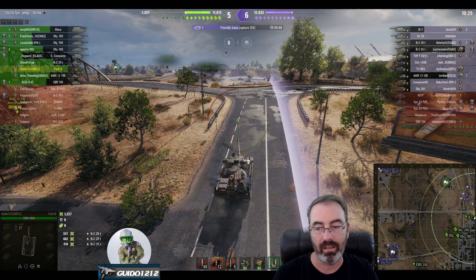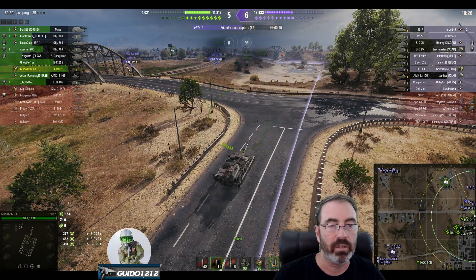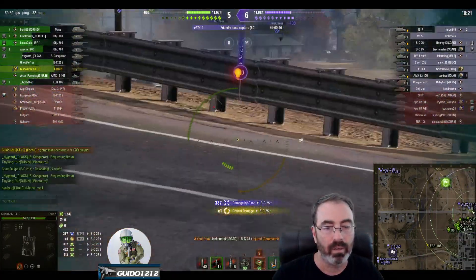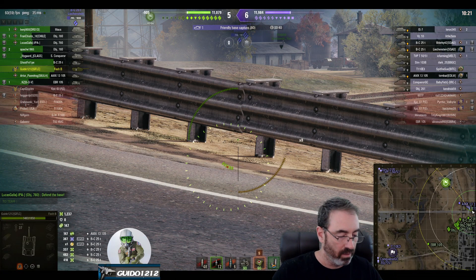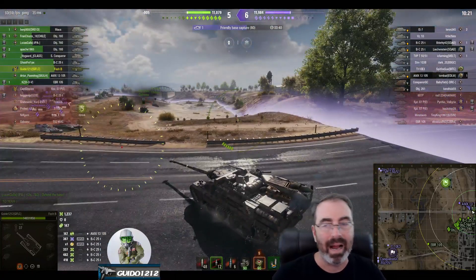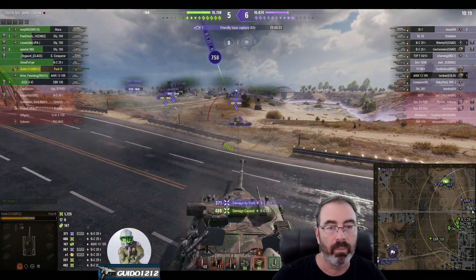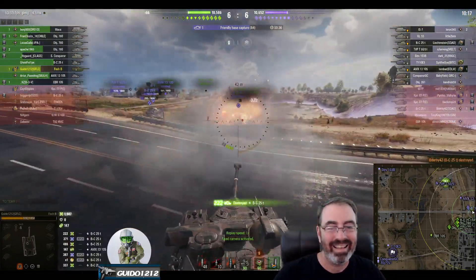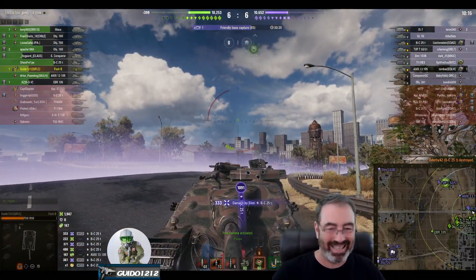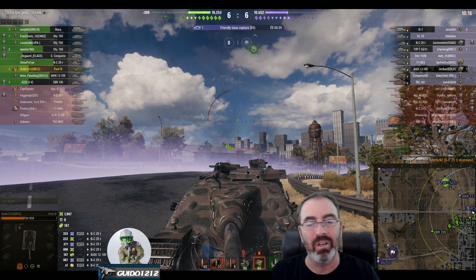I said something in chat and one of the heavies took exception, thinking I was giving them grief — I absolutely was not. When I looked at the mini-map and saw every single heavy coming back to the north and none of them pushing, I was like 'golf clap, fellas.' That's got me thinking I'm going to come up and start engaging these guys, since I've got full hit points. That dude was moving — and doink! My experience in this tank is that the superstructure bar is an absolute magnet.